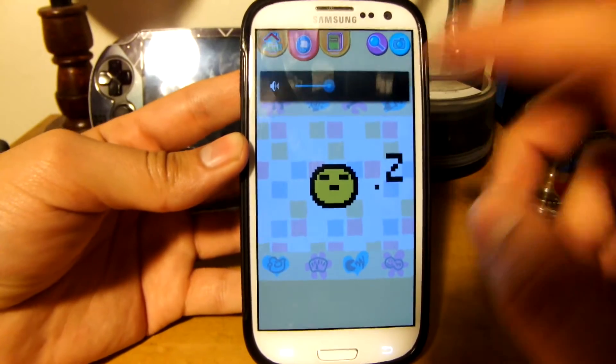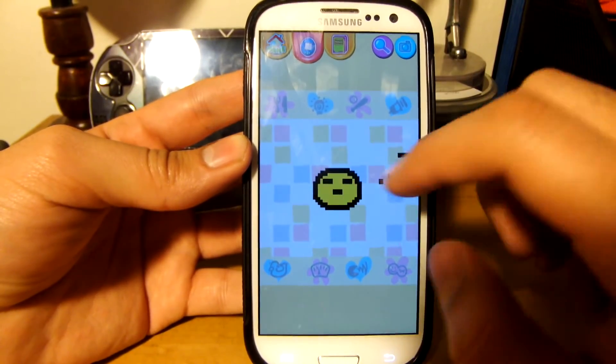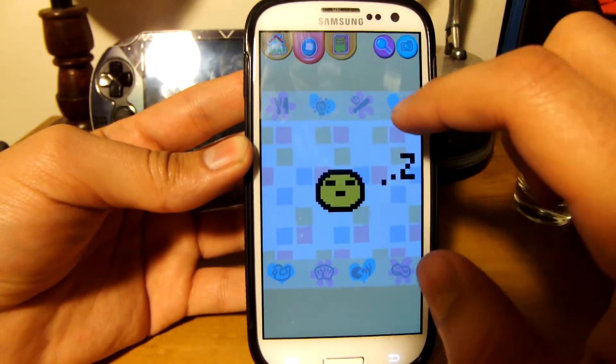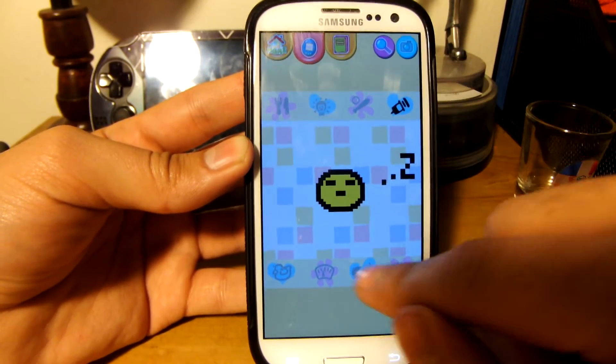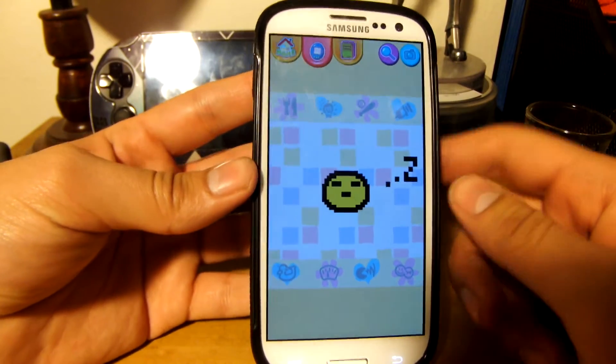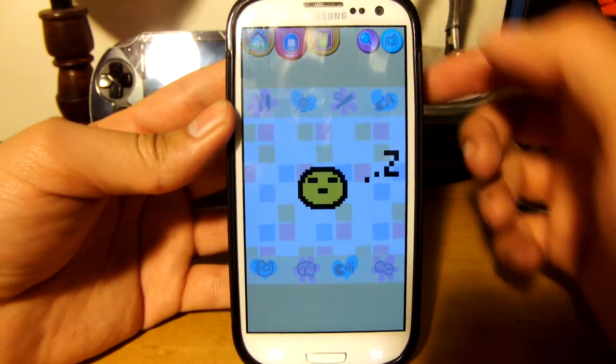Alright, so you see here you have two modes. This is app mode where you get to interact with your Tamagotchi via touch — you get to touch the multiple little options and use them just by tapping on them. This is like the newer version of Tamagotchi for people who never had the little egg thing before.